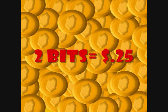Now, obviously since we don't know right away, we have to go to theories. I have a few ideas. The first one is simple — you can just go by the common fact that two bits equal a quarter, therefore one bit is twelve and a half cents.